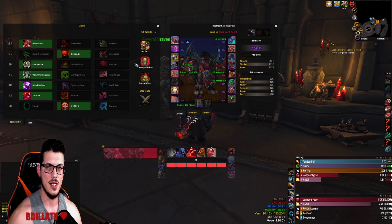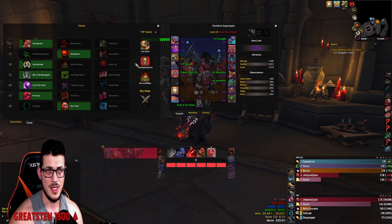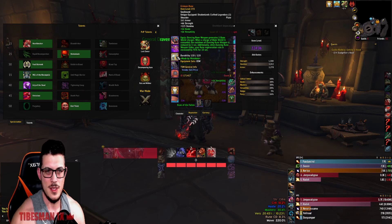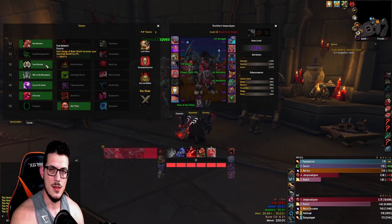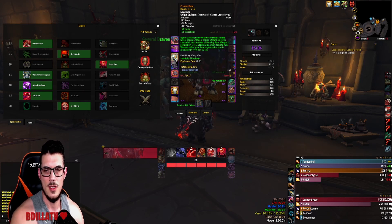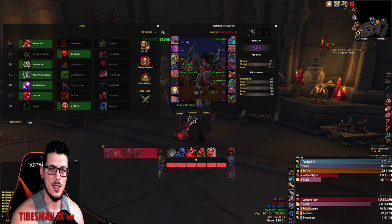So that's basically how it's changed my talent build — just this one talent row: choose Foul Bulwark over Blood Tap when running this legendary. If you're not pushing hard content and running Superstrain instead, Blood Tap is probably still better since you don't get the rune regeneration or free Bone Shield charges, meaning you're spending two runes on Marrow Rend anyway.